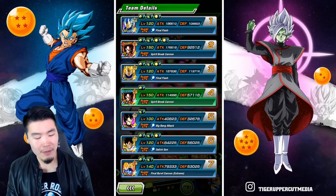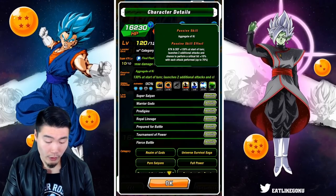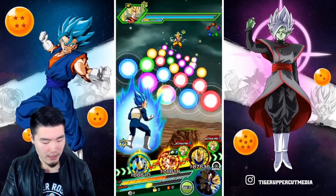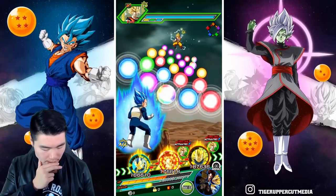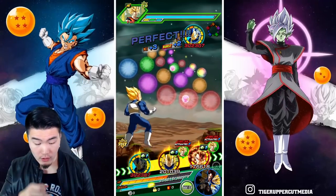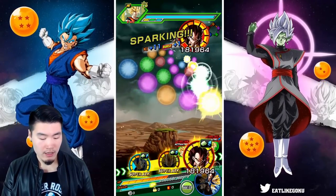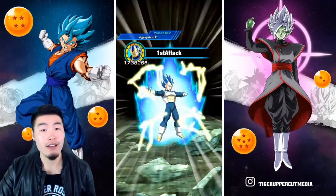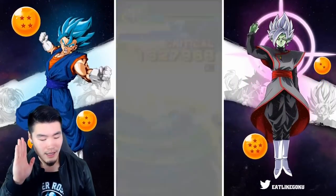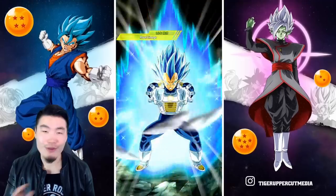We got the SSB transformation already — his defense is already over 100k. Unfortunately he doesn't increase defense anymore at this point, only critical hit chance and lowering the enemy's defense. He's gonna tank a little bit but not too well. I'm a little worried about him. We're gonna go with this and just hope we don't get supered at the end. If we do get supered we're probably not gonna die but we will take a good amount of damage. A lot of this is RNG, just like Super Battle Road.